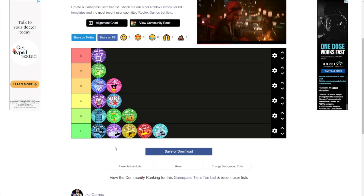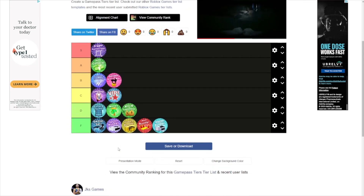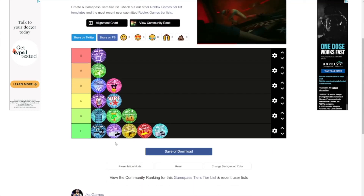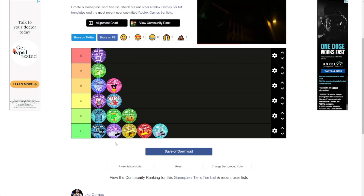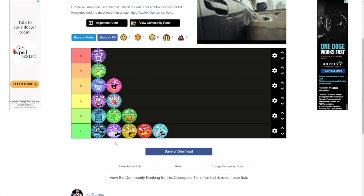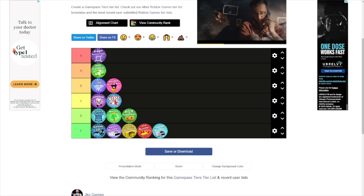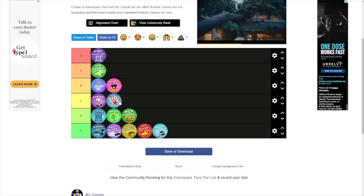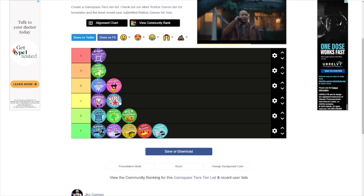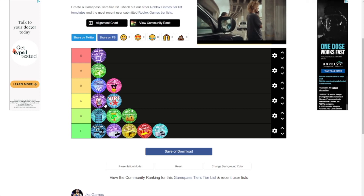VIP I'll put at C tier. All end-game players have it, but it's very useful going from beginner to end game. You get a payout every 15 minutes, and the amount depends on your level. I get 30,000 every 15 minutes, so that's 120,000 per hour — very good. It also gives you a name tag, and it's not very expensive.